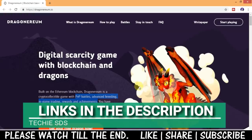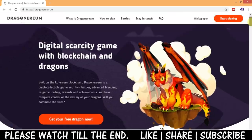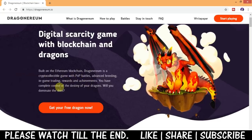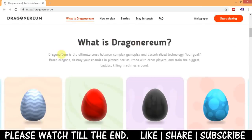Here we are on the website dragonarium.io. I've given the link in the description. It's a digital scarcity game with blockchain and dragons, built on the Ethereum blockchain — a crypto collectible game with PvP battles, advanced breeding, in-game trading, rewards and achievements, giving you complete control of the destiny of your dragons.